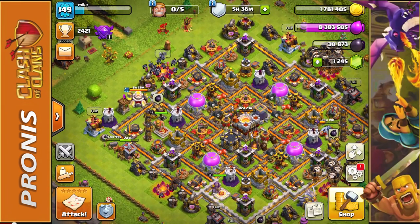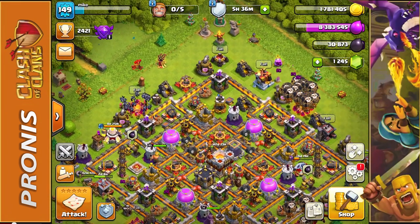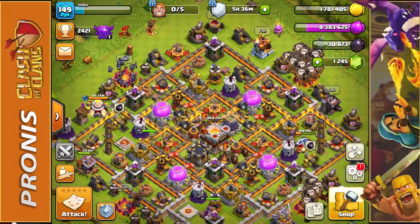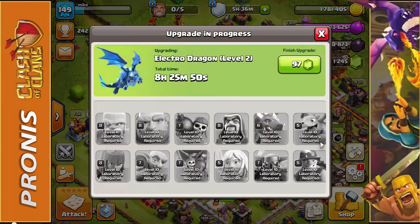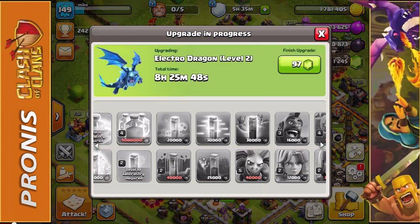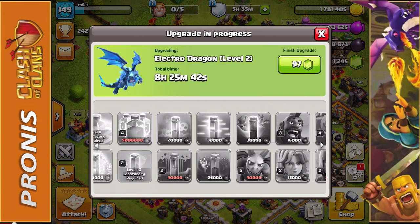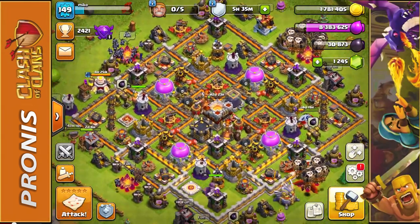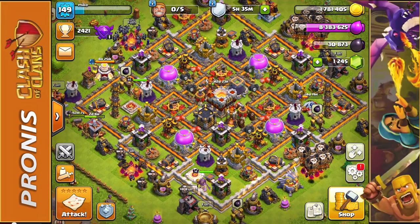We need to work on getting 9 million elixir so we can upgrade our next spell — the clone spell, upgrading it from level four to level five. That's going to be a huge upgrade because it increases the clone capacity, and that allows us to clone a P.E.K.K.A. Let's hop right into a match and see if we can get to 9 million elixir.